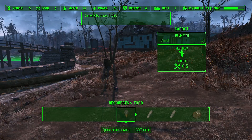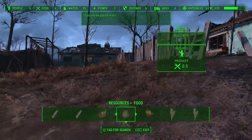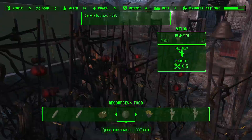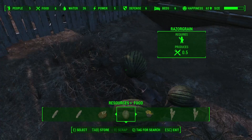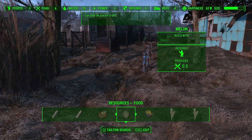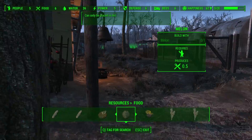The last essential is food. Food is relatively straightforward — you just need the raw material: carrots, corn, gourds, melons. As long as you have that material, find a spot to place it. I've designated a little farm area with melons, razor grain, and tato plants. You can see the razor grain and tato plants are already being tended to, but the melon has a red indicator showing it requires a worker assigned. Keep in mind as you produce more food that you have somebody tending to it — that's very important.